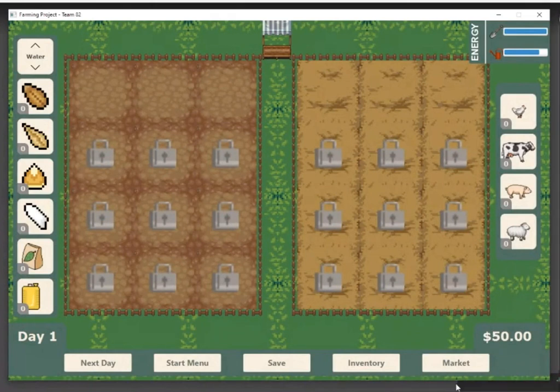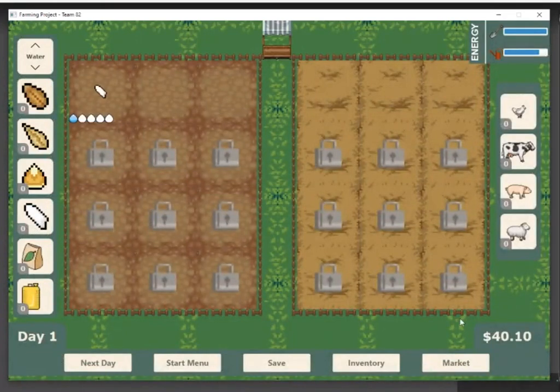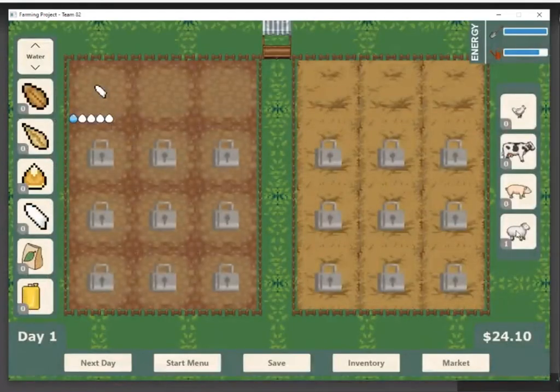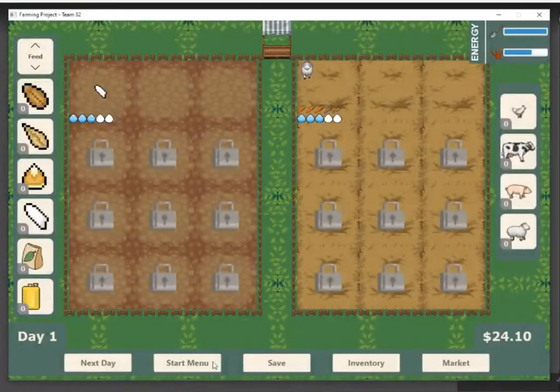So that's our main features. As for the extra credit, we implemented saving. I'm going to buy a rice seed and also go buy a sheep, place them, and give them some stuff. We'll feed the sheep real quick, then save and go back to the start menu. Now you see we have John on day one — we click it and go right back to this. Just to show that everything gets reset, this is a new save which is completely different, even though I didn't change the name.